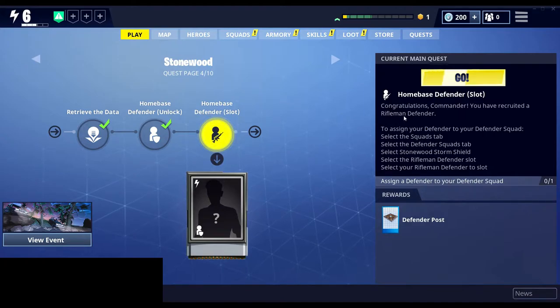The description says: congratulations commander, you have recruited a rifleman defender. To assign your defender to a defender squad, select the squads tab, select the defender squads tab, select Stonewood storm shield, select the rifleman defender slot, and select your rifleman defender to slot. That's a lot to remember.